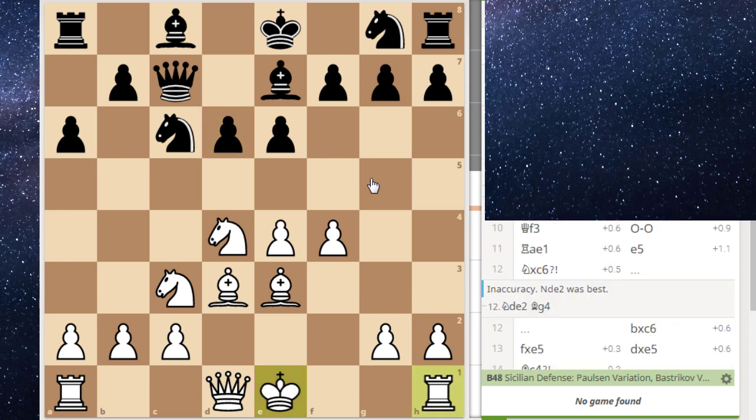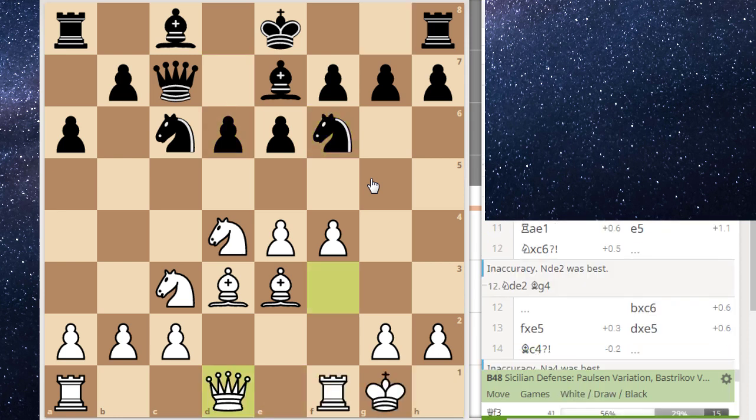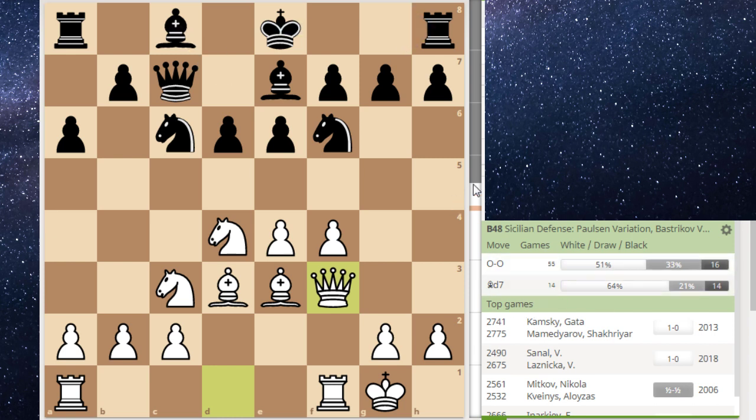The engine says this is a mistake but actually in two moves we're back in theory. Knight f6, and after queen f3 we're back in theory at around 60-ish games. There are basically two moves: you can castle or bishop d7. I thought this position is like an improved Najdorf because you got your bishop to d3, and the knight instead of being on d7 where it can go to c5 and b6 to c4, it's on c6 where it's kind of misplaced — it can really only capture here. So I thought this was an improved position for me, and theory shows white has really high win rates here.